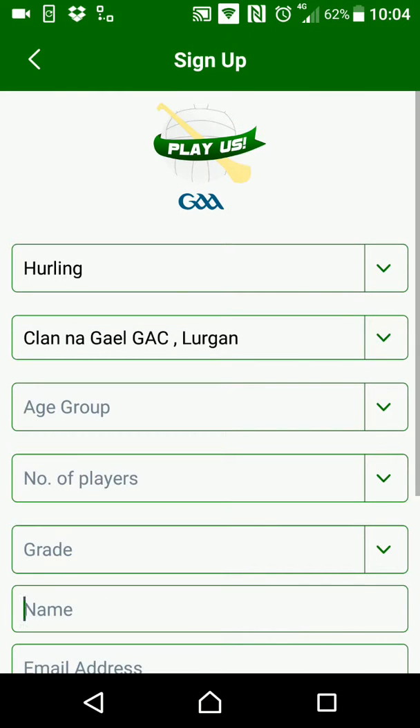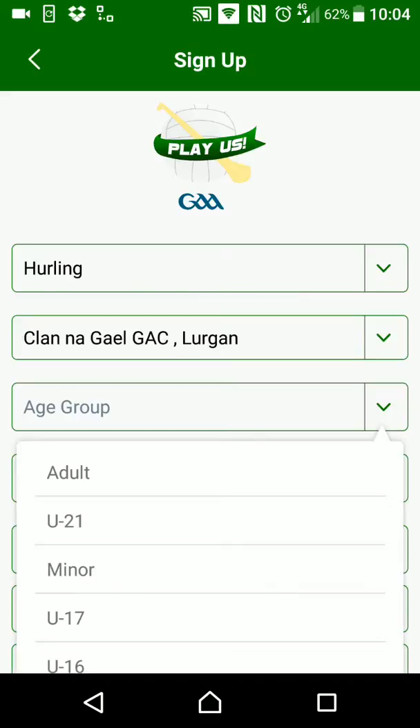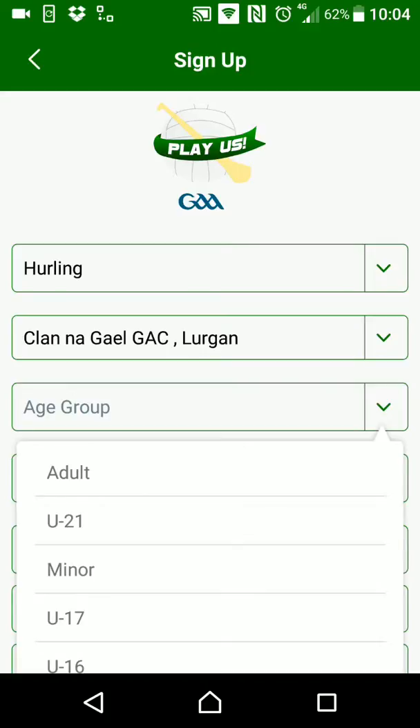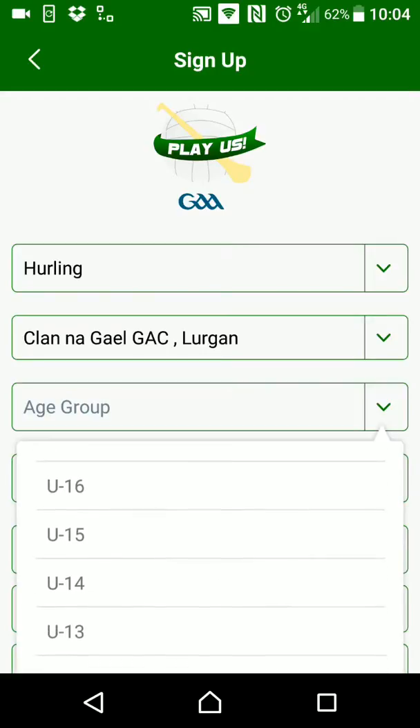I'm just going to pick one for a demo. The age group will dictate what teams you get matched up against — so if you pick under-15, the matches will go out to other under-15s; minors will go to other minors; adults will go to all adult teams.